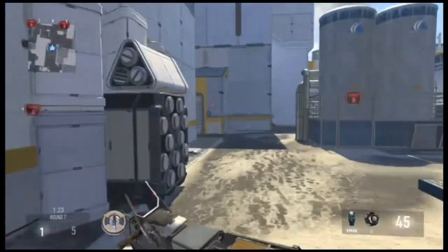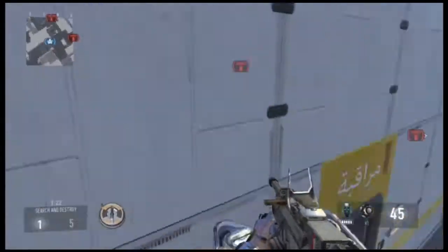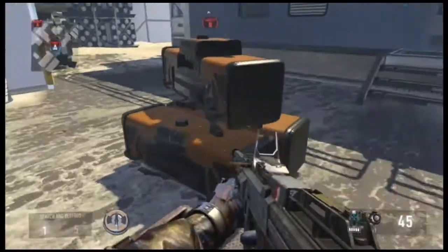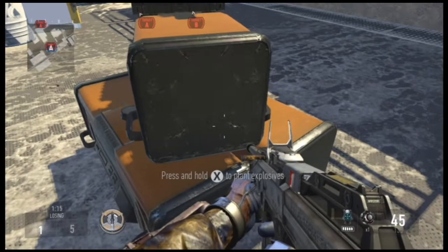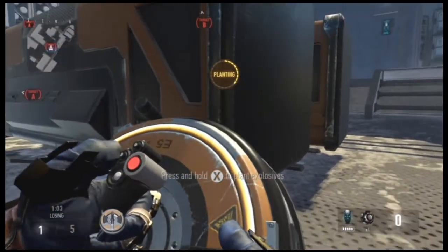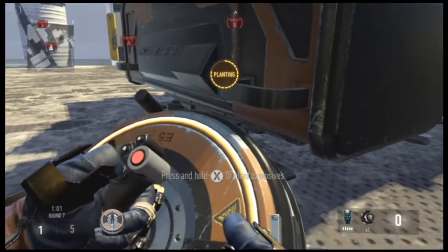Now, there will be a couple of spots I will show you, one of which is a glitch that doesn't require any hard work, but to stay prone. The first one I will show you works well when planting on the B-Bomb. In order for this to work, you will have to plant the bomb on the right corner of the bomb site. If you don't, the next line of sight will be useless, so plant on the corner as shown.